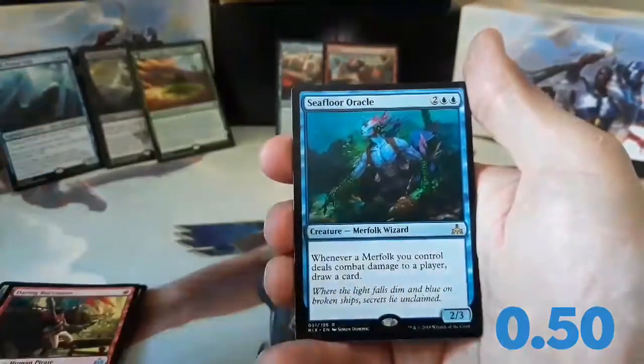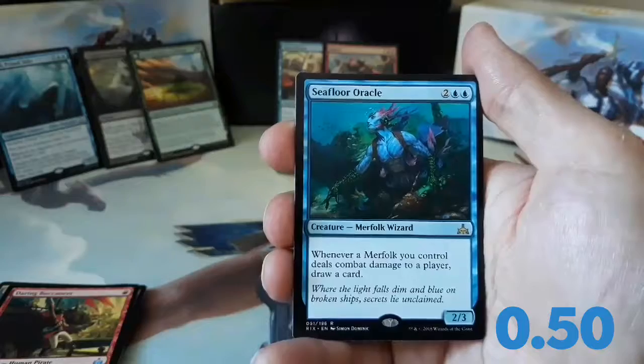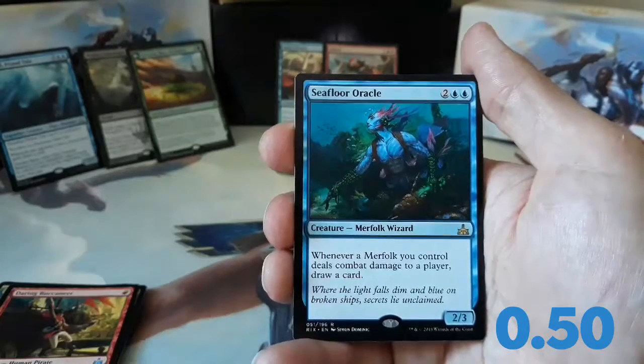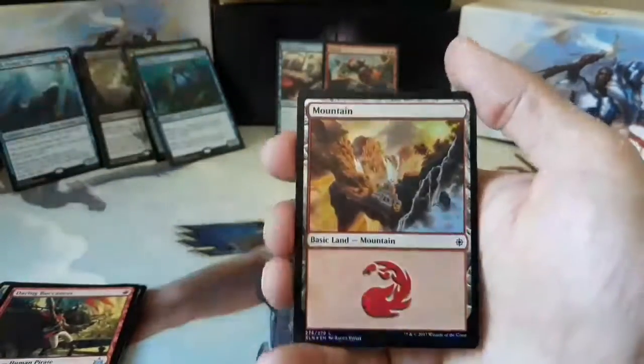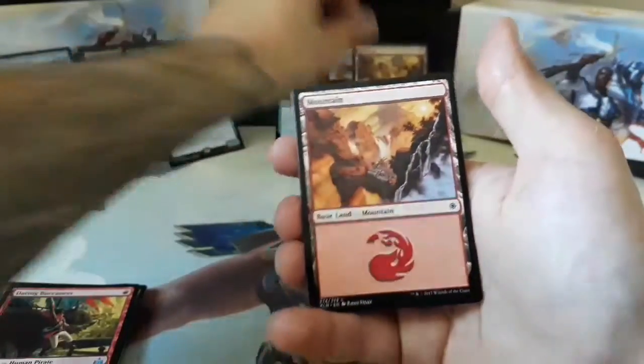And our rare is a Seafloor Oracle. Two and two blue for a 2/3 Mirafolk Wizard. Whenever a Mirafolk you control deals combat damage to a player, draw a card. And we got another foil - a Foil Mountain. And a regular Mountain. And a Treasure Token.